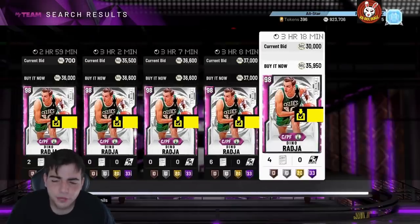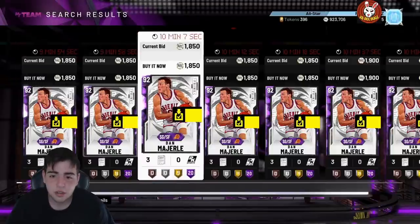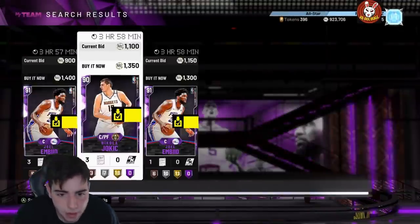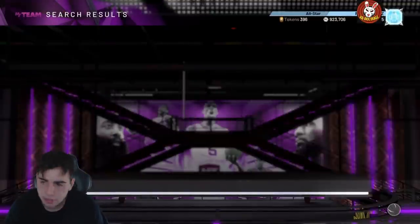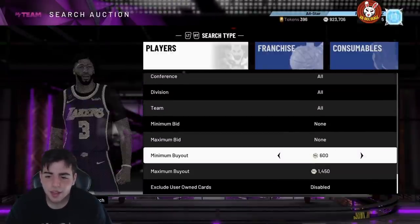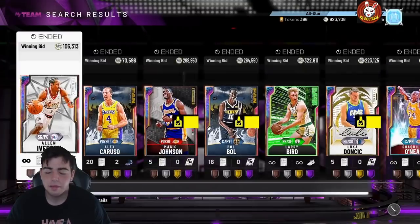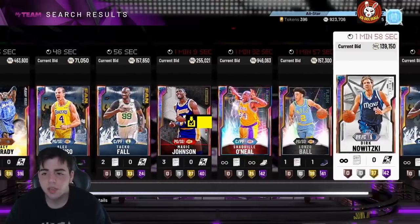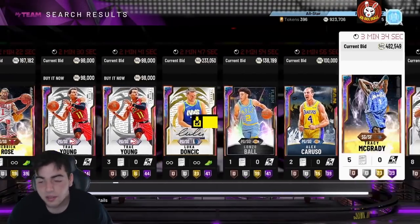Don't ask me whether you should sell specific cards — just sell your cards tomorrow, Sunday is basically last call. Monday we might have something coming, maybe a Kobe locker code. I heard they got the rights and Ronnie 2K said some stuff about it too. If they drop Kobe it'll either be a locker code or something crazy where they can make bank, but if it's not a locker code they're going to get so much hate.